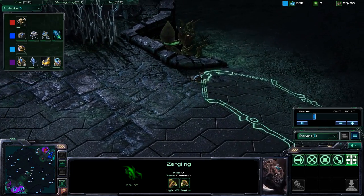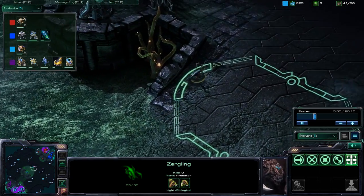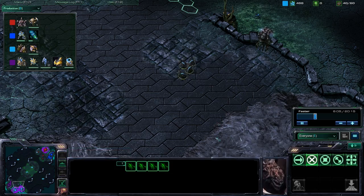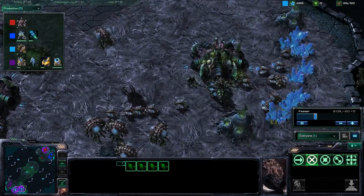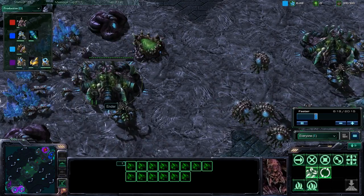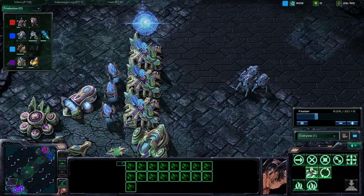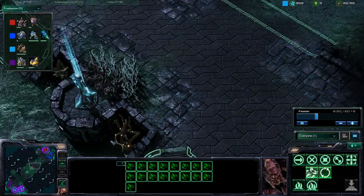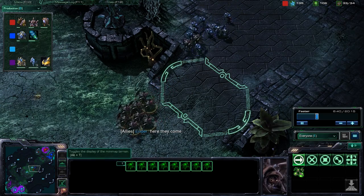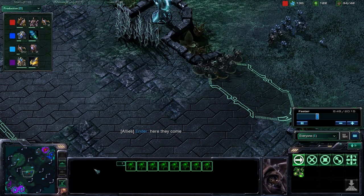We have a Zergling going to take a Zelnaga tower — looks like he's going to attack. He went for the Zelnaga. Vitally important at all levels of StarCraft, frankly. We have the workers evening him out — keep the saturation even. Saturation is important, and the queens are still going. They have taken out the Zelnaga Zergling. They're definitely moving out — here they come. Thanks to the Zelnaga. Zelnaga towers are really crucial.